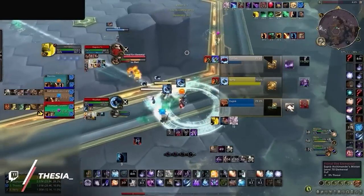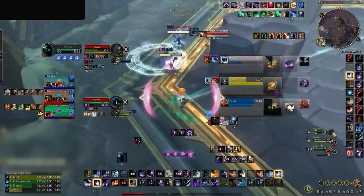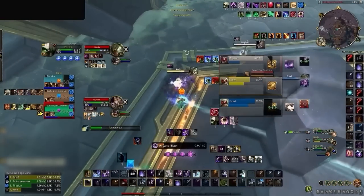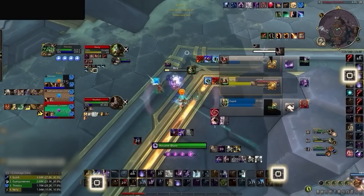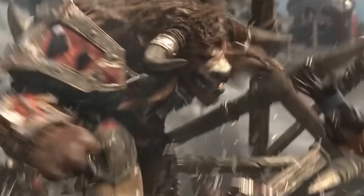Instead, your goal should be to make your rotation take the least amount of resources possible and set your rotation to autopilot. This means developing muscle memory so that your damage feels as automatic as possible. To do this, we need to think about the core of how damage is dealt in World of Warcraft more generally.